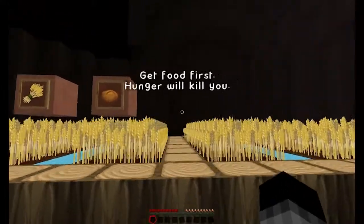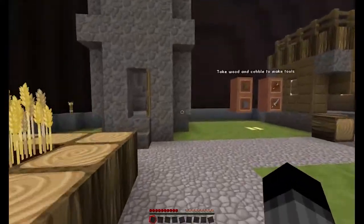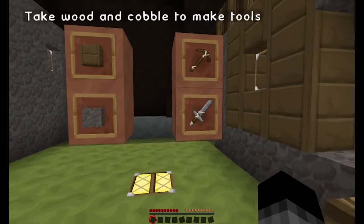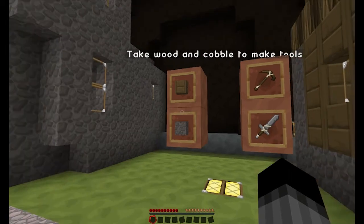Get food first — hunger will kill you. We are on a hardcore server set to hard, and hunger has been buffed so you starve almost instantly. Once your hunger is gone, your health just drains away like crazy.